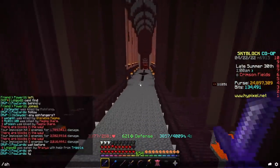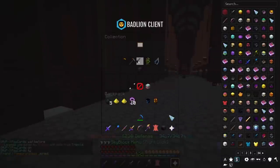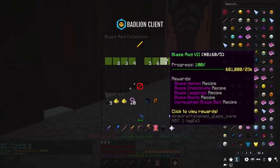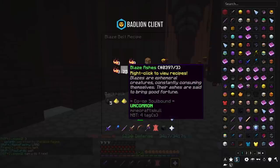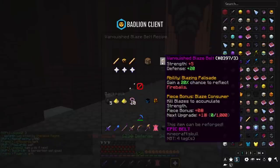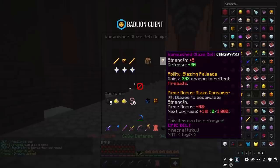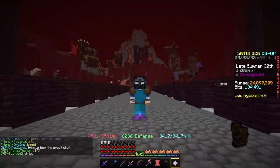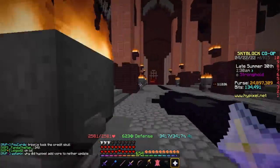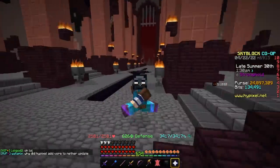Next up, we have the Vanquished Blaze Belt. This is found in the Blaze Collection at tiers 4 and 7. It requires a Blaze Belt, which requires Blaze Ashes — you just kill Blazes. This gives you Strength, Defense, a 20% chance to reflect Fireballs, and you kill Blazes to accumulate Strength. This is alright, but it's really not that good. The ability isn't spectacular, so it's not the best option.